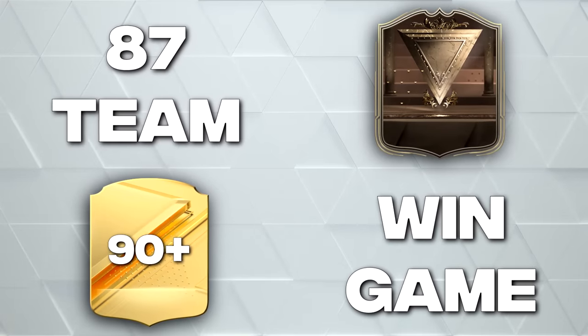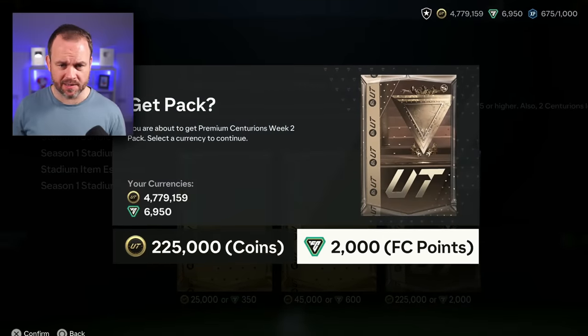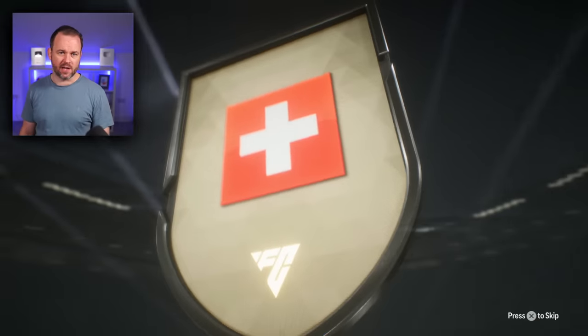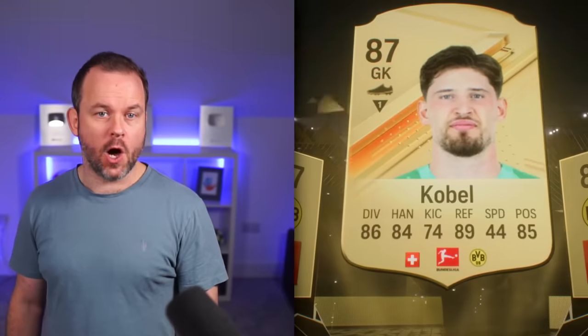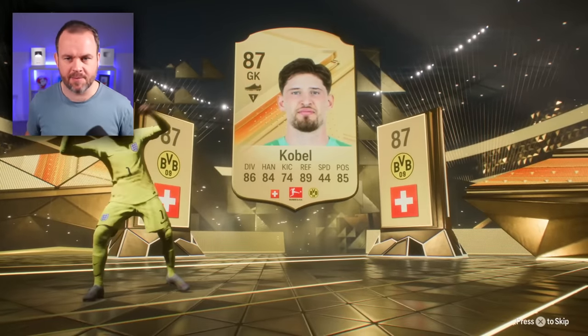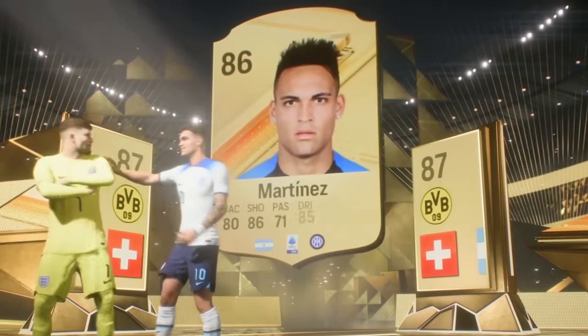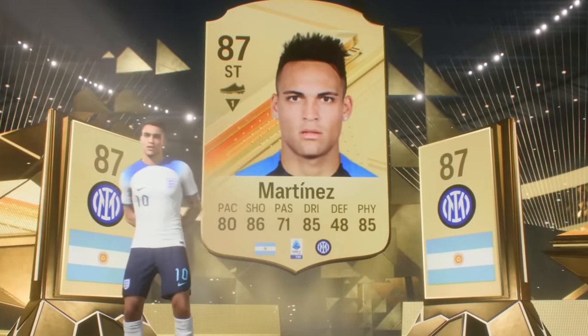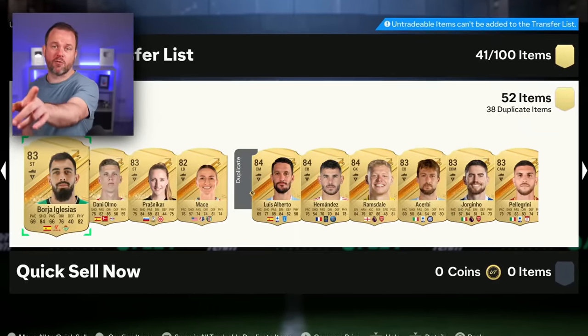As it stands I've not completed any of the objectives, but we're going to open this pack. I still could get the 90-plus or the Centurion, but I'm not allowed to use any of them in my team. There's no way — it's a walkout, Coburn! It is a double — please be Mbappe, please be 90-rated. It's Lautaro Martinez. I failed everything, but I hope you enjoyed this video — make sure you drop a like, subscribe, and go watch this one because it's loads of fun.